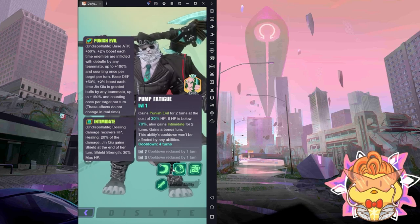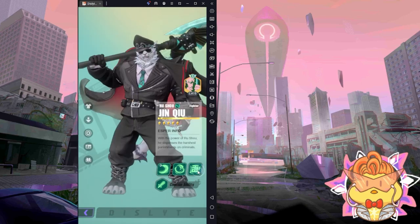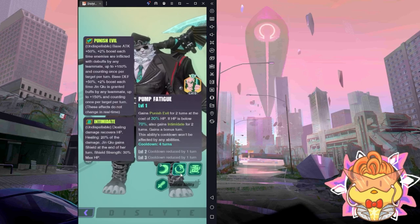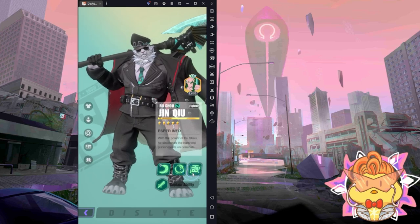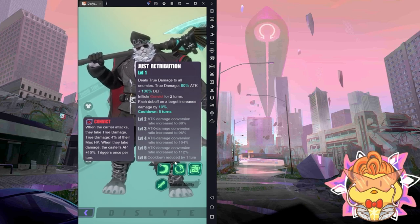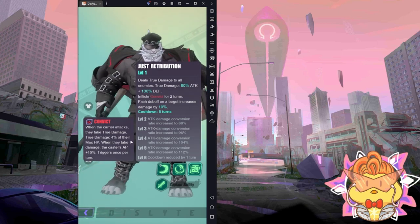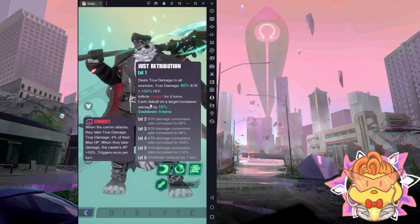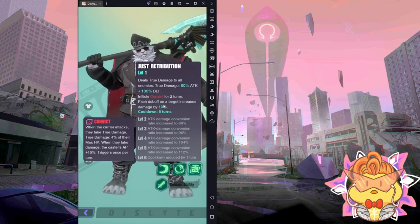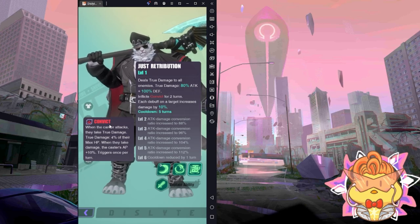You can spam S2, gain one extra turn, then cast S3, and when your turn comes back again cast S2 again, then S1 — something like that. For S3, it's true damage to all enemies. The true damage scaling is up to 112% attack bonus and 100% of defense. It inflicts Convict, and one more thing — every debuff on the target increases S3 damage by 10%, which is good.